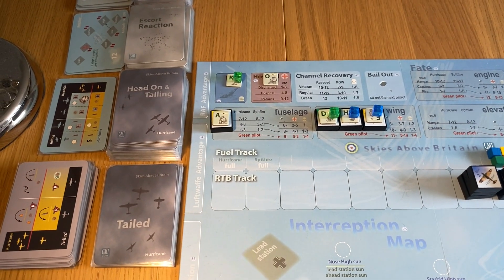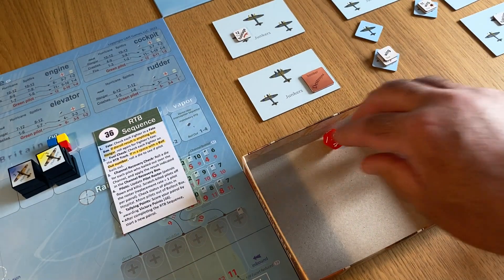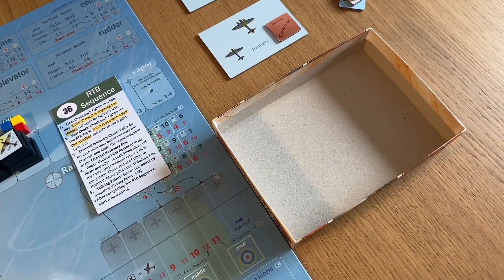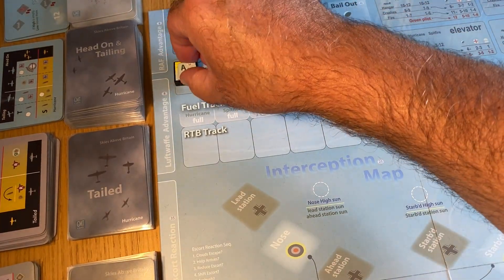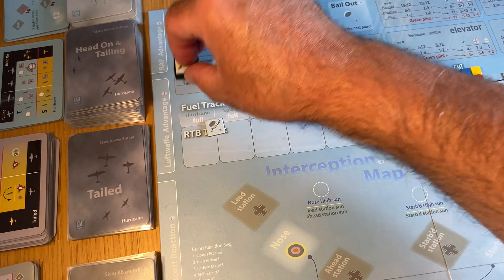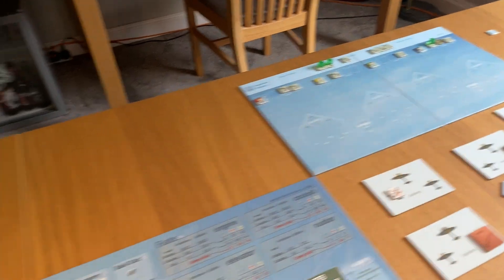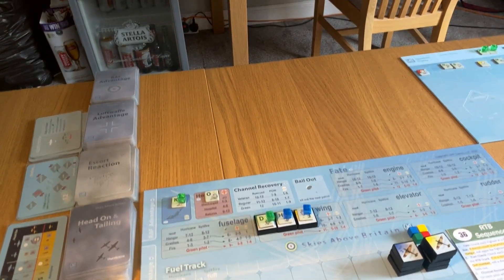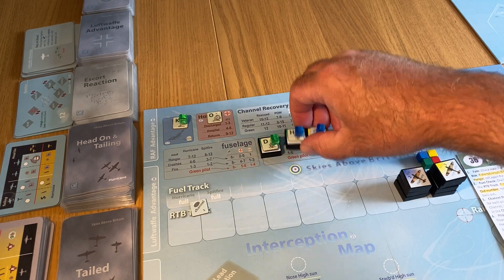Right. Martin, let's see what your fate is. He's not green, but seven to 12 and he just lands his plane safely. Let's just do that. Yes, we're done - he lands. So we don't need to worry about the bail out. I'll just put him up beside the regular pilots - he might be fatigued, we'll look at that later, but he's fine. There's one more with a channel recovery - Dean.